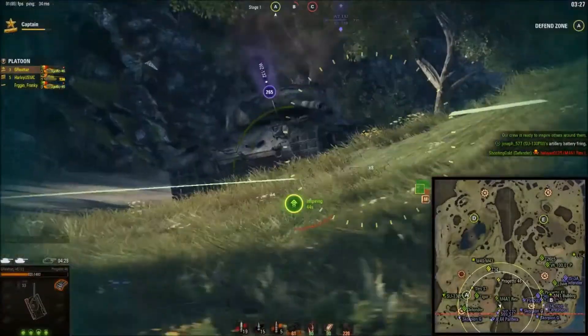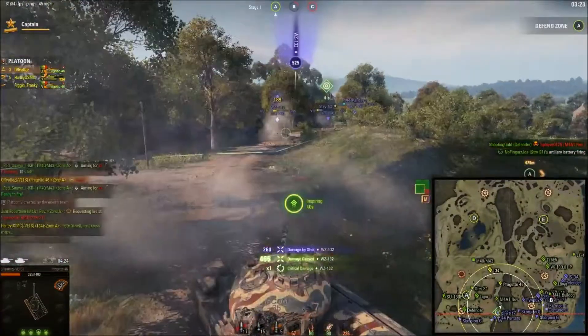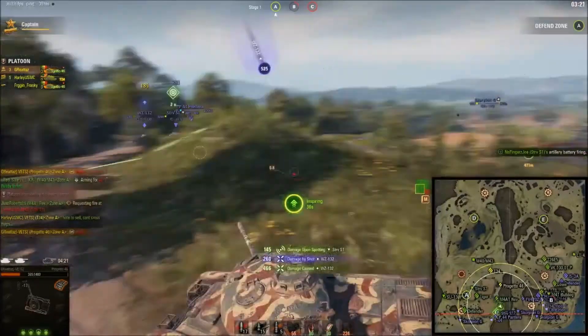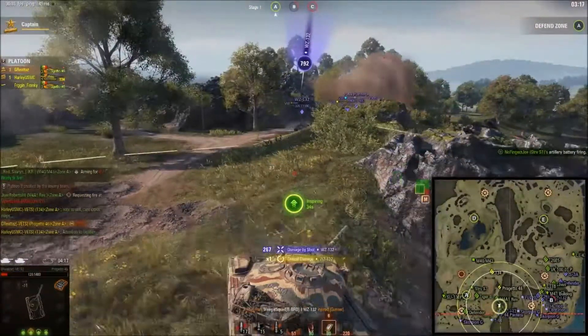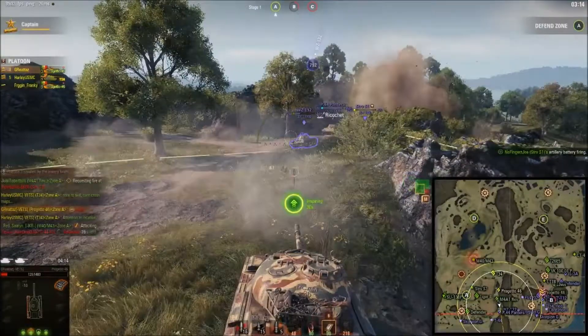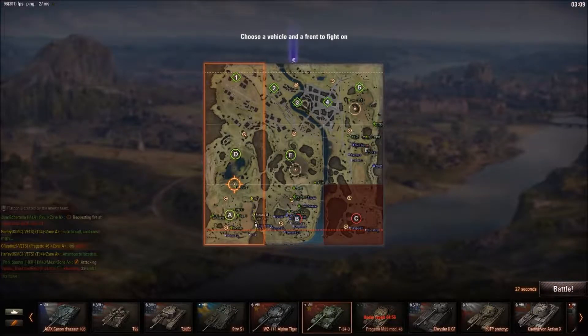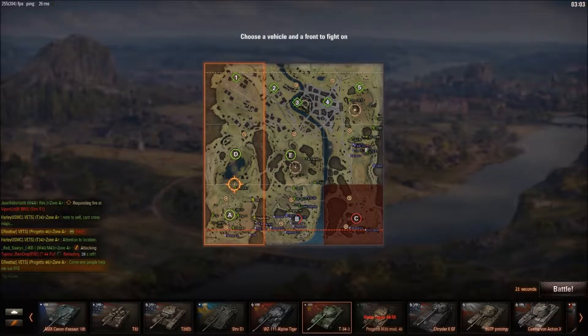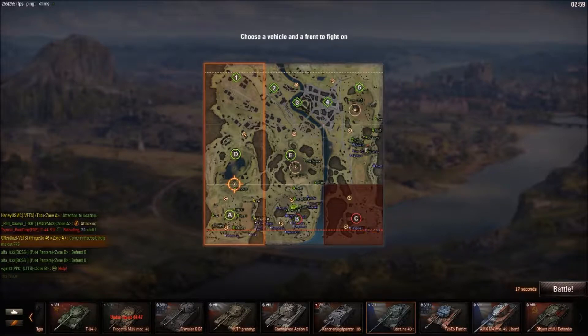We're going to charge down in here because we need to do something. Unfortunately it's not going to turn out the way I want — I missed my first shot and then got a bounce, which screwed everything. The WZ is going to take us out, and that's no big deal. We did do a lot of damage there on the ridge and we did keep them off of it.